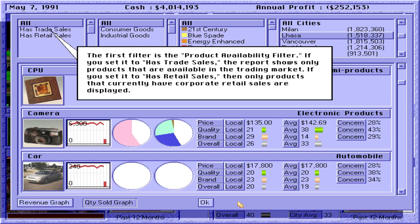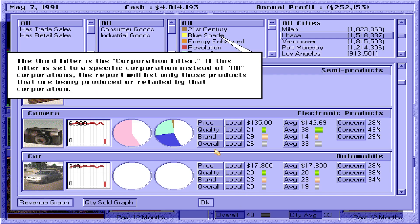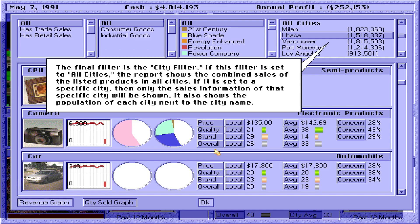The second filter is the product category filter — set it to consumer goods or industrial goods accordingly. The third filter is the corporation filter. If this filter is set to a specific corporation instead of all corporations, the report will list only those products being produced or retailed by that corporation. The final filter is the city filter. If set to all cities, the report shows the combined sales of the listed products in all cities. If set to a specific city, it shows data for that city only.